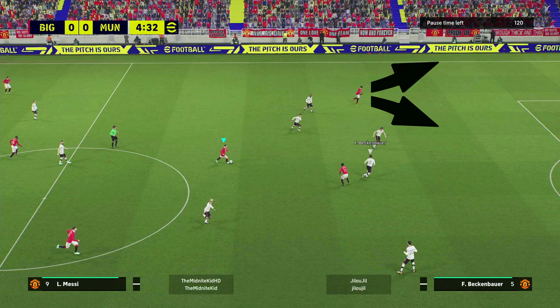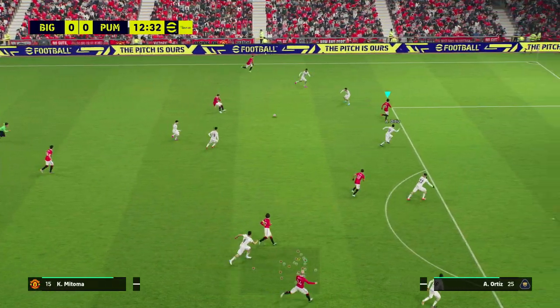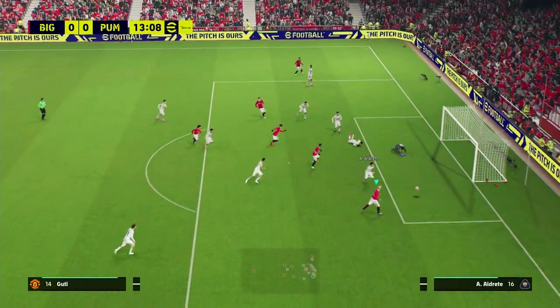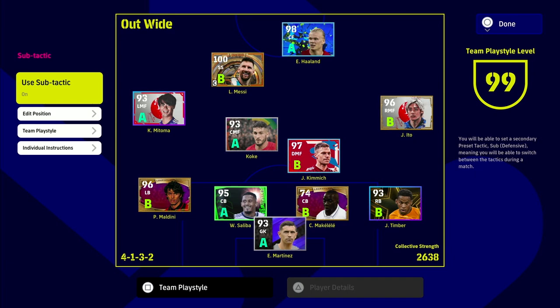You'll see all the amazing runs he picks up. He's excellent at staying onside — a lot of wingers are nearly too fast for themselves. The cream of the crop is the likes of Dembele; I think Diaz is exceptional as well. There are a couple of weak points in Matoma's game, but this is the formation I would play with him. I'm getting a lot of joy out of it — I'm playing a sub tactic as well, which you'll see in a second. He's starting as a left midfielder.